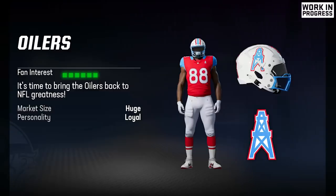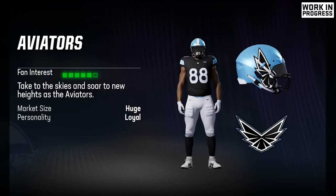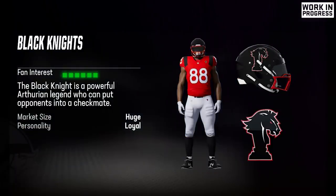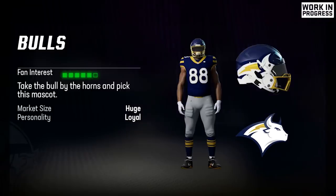Now let's take a look at the new relocation uniforms. If you relocate to Houston, you can bring back the Oilers — you get the old school helmet and logo. They kept most of the same teams and logos but updated the uniforms, and one of the biggest parts of the updates are the helmets, which look way better this year. Unfortunately, they're only displaying the home uniform here, but each team has a home, away, and even an alternate option, so you can mix and match and create nine different uniform sets between the three base sets.